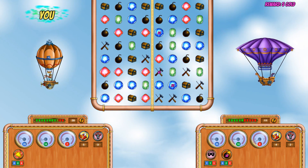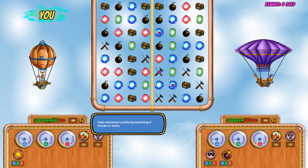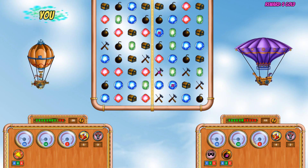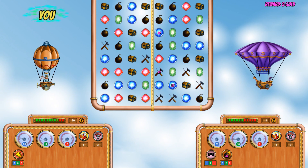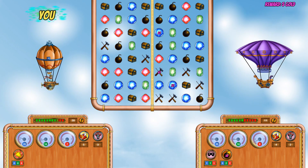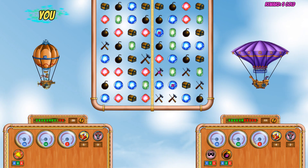I'm doing pretty good so far. You gain maneuver points by matching four blocks or more — of course that makes the yellow bar move across — and finally you gain piracy points by matching blocks on the other player's side, which I did earlier. I am actively trying to do that but it doesn't seem like there's a great deal I can do, unfortunately.